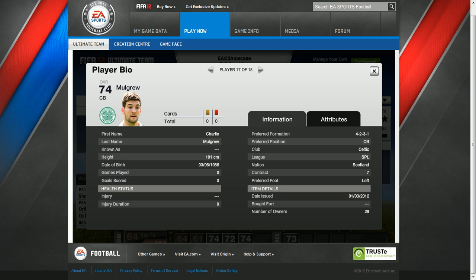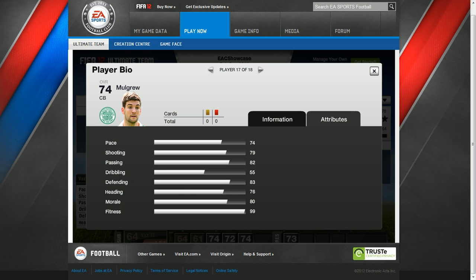Now onto Mulgrew, centre back playing for Celtic. His pace is 74, shooting is 79, passing is 82, dribbling is 55, defending is 83, heading is 76, morale is 80 and fitness is 99.